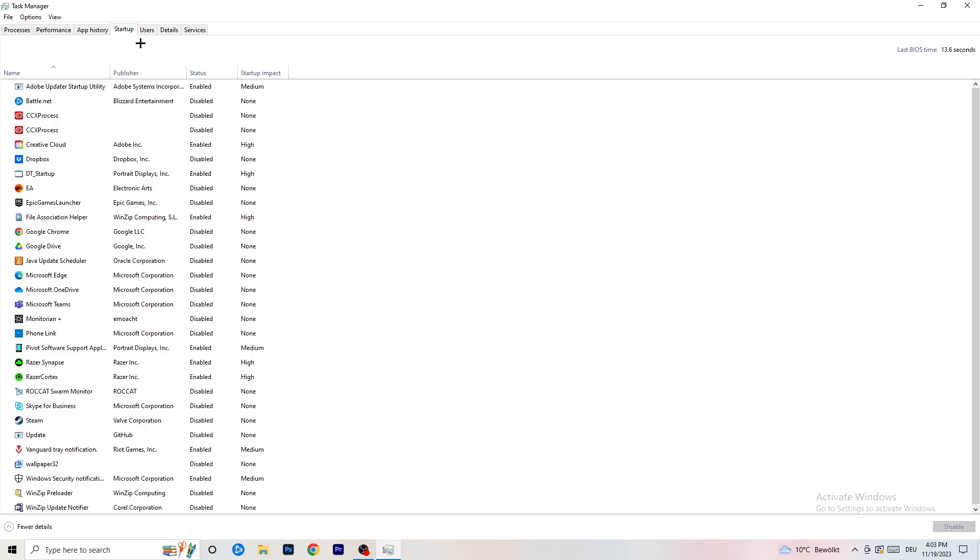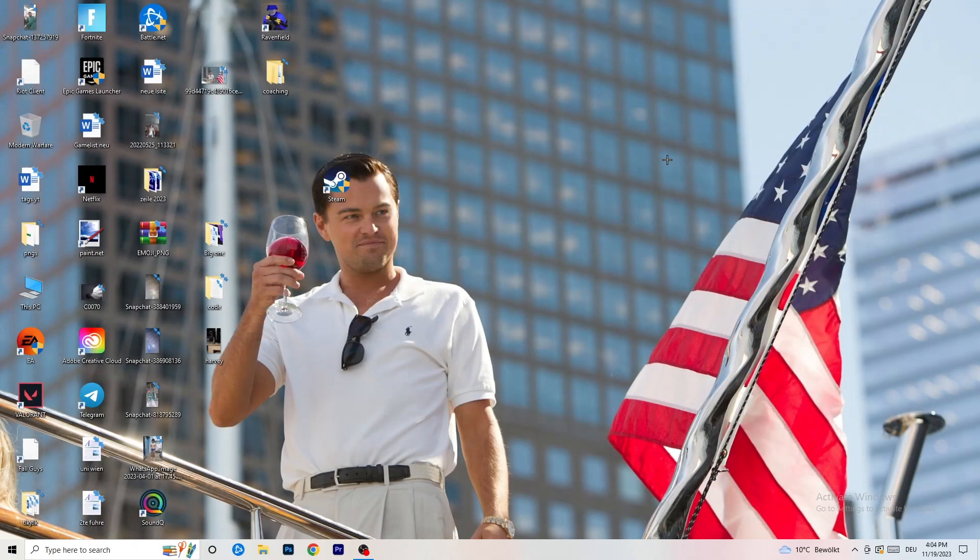Click on Startup in the top left corner. A lot of problems start here - if you have too many programs starting when your PC boots and running in the background without you knowing, it will cause FPS drops on a low-end PC. Go through the list, find programs you don't want to run, right-click them and click Disable. Once you're finished, close Task Manager.